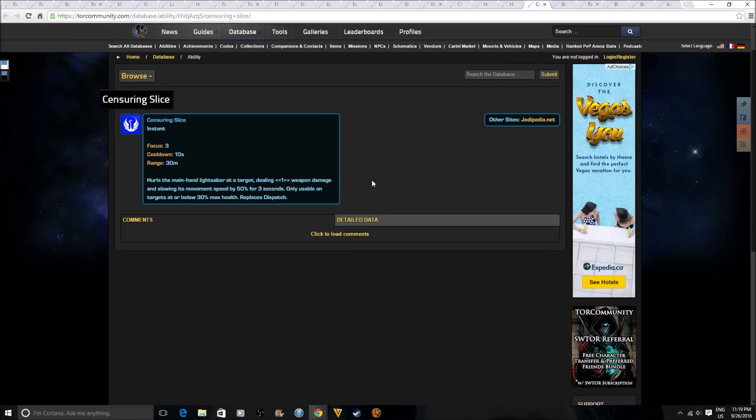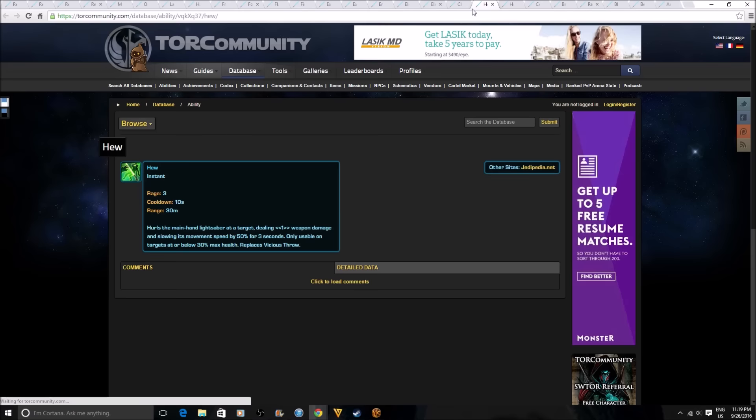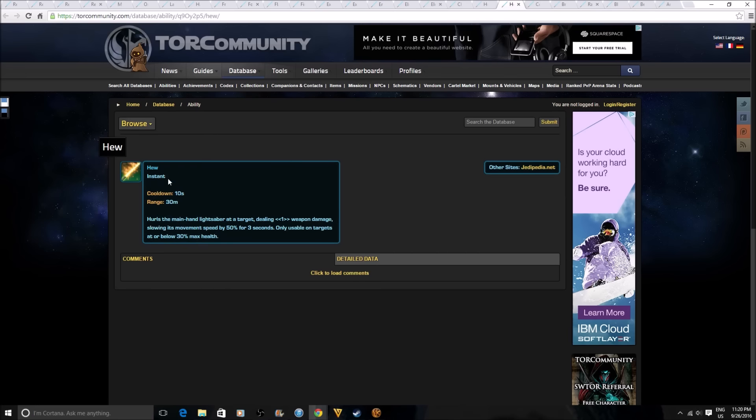Going back to class changes — Censoring Slice. This one hurls the main hand lightsaber at a target, deals a certain amount of weapon damage, and slows movement speed by 50% for 3 seconds. It's only usable on targets at or below 30% max health and it replaces Dispatch. There are two versions called Hue and Hue — one probably for the Juggernaut and one for the Guardian. It replaces Vicious Throw or Dispatch for Guardians, and the key differentiator is the 50% movement speed reduction.